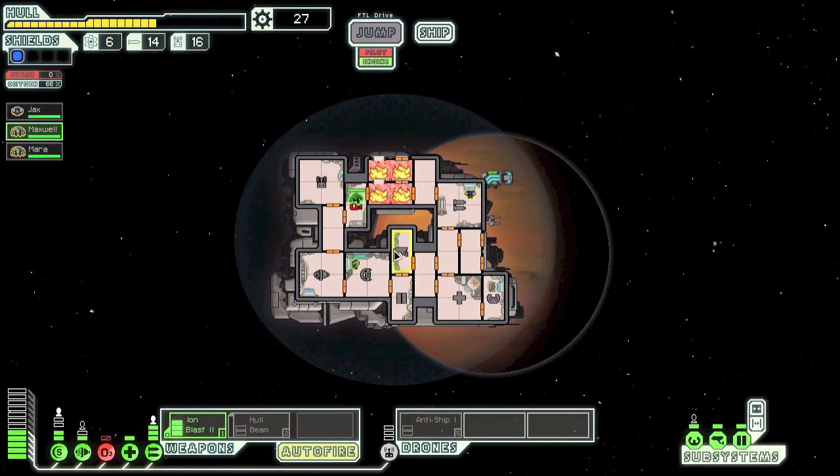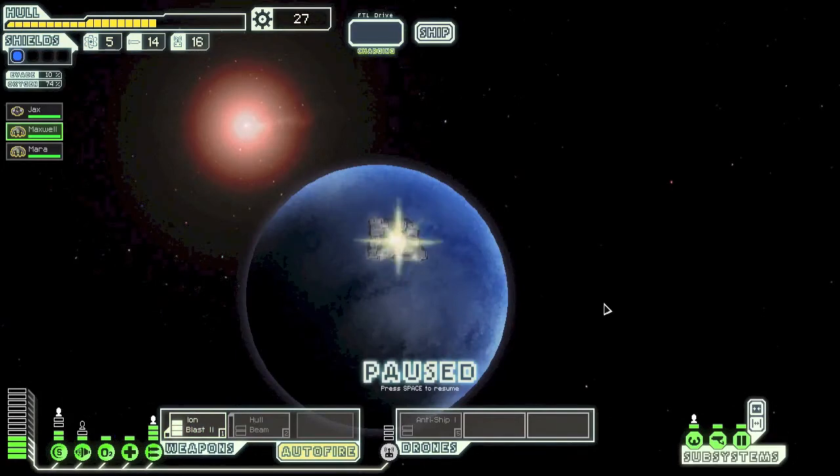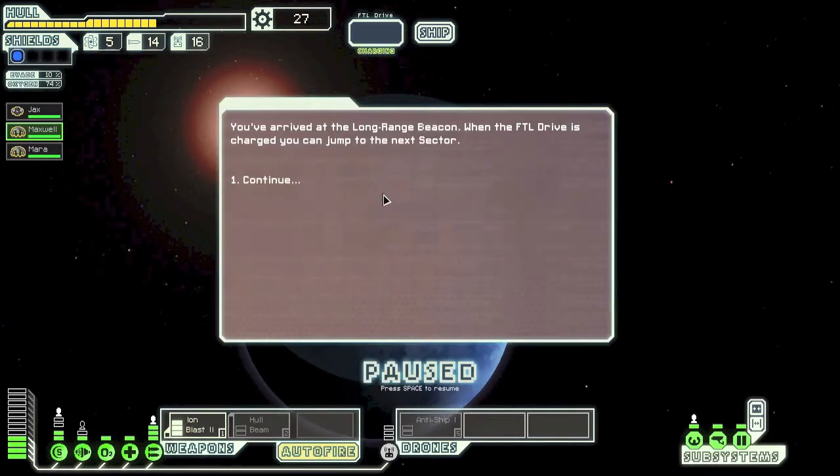We're losing oxygen — this is horrible, I don't want to lose another crew member. Okay, everything seems to be working all right now. We'll close the doors and get some air flowing in there. Send our captain back to captain's quarters. That was real close — this game really does stress you out. So much happening at once, I find it hard to control everything.